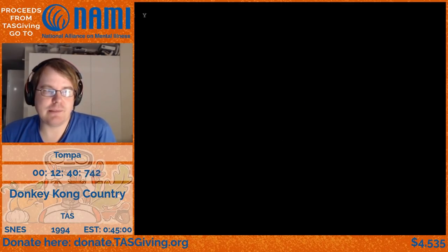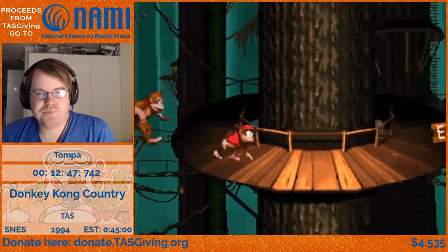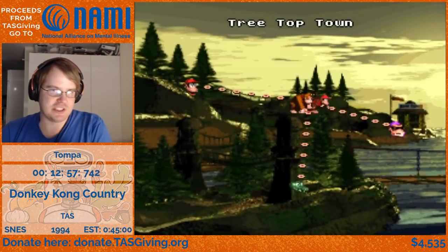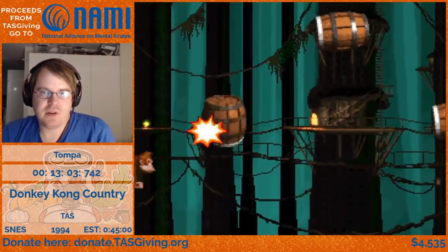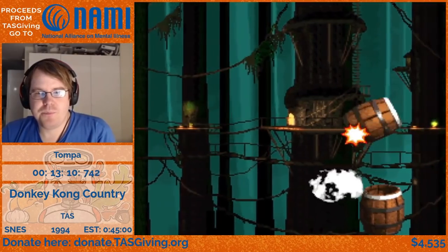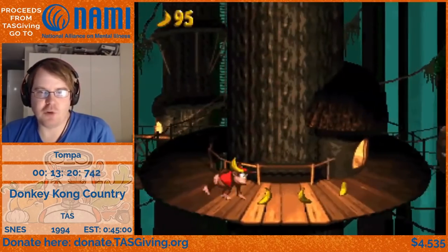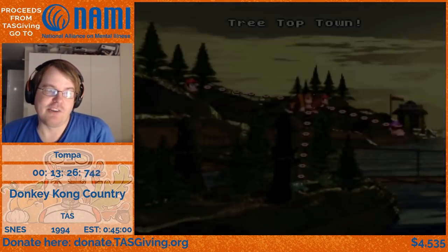Another start+select to get the bonus without really entering. There's another level warp. This bonus normally you have to wait for the Gnawty to walk to the left, but you can barrel through with just still yellow. And for this bonus coming up, you normally have to use the barrels more, but if you stand on the side of the platform, make a roll, then you can jump up and go under the barrel to get the bonus.